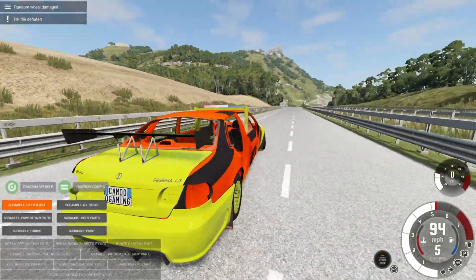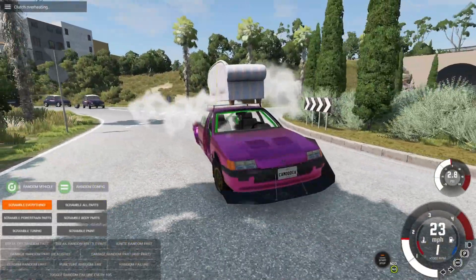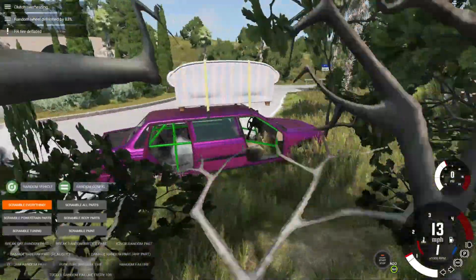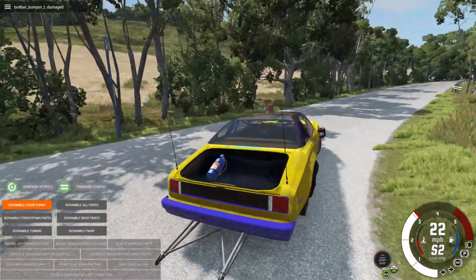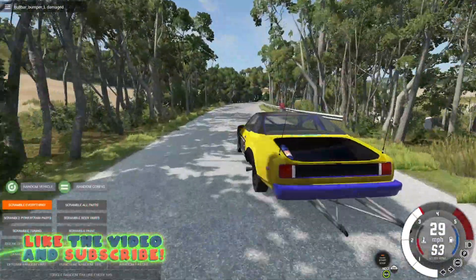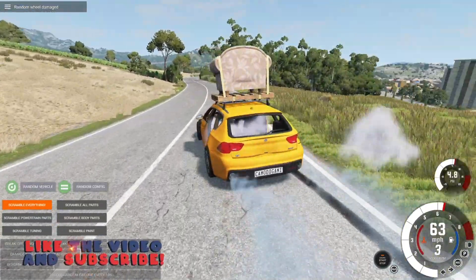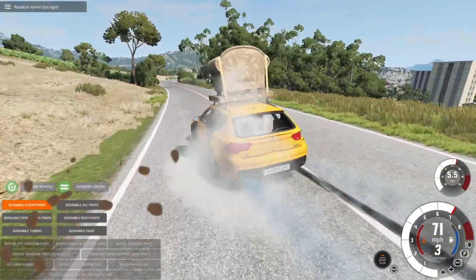So in today's episode of BM&G Drive, I'm going to be absolutely miserable because we are doing random cars with random parts with random failures every 10 seconds. It is absolutely insane. We get some great combinations and we get some pretty good surprises. So be sure to hit that thumbs up button and let's jump in.